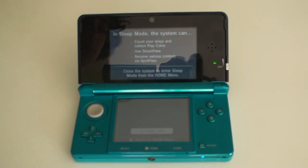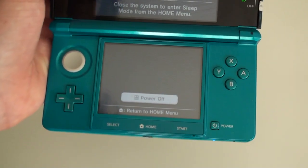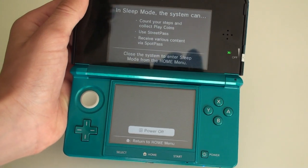One other thing with the update: now when you click the power button, it just goes right into sleep mode or power off. You don't have to click or select sleep mode anymore.